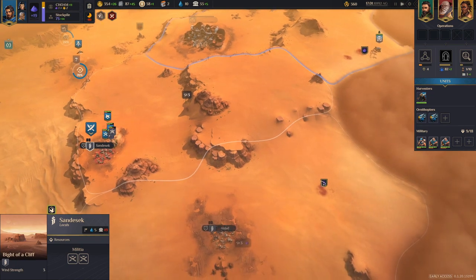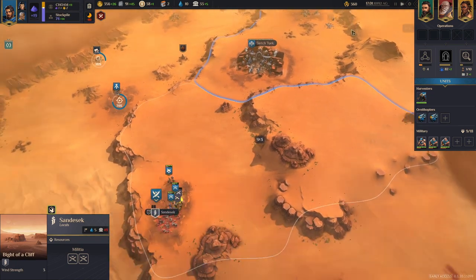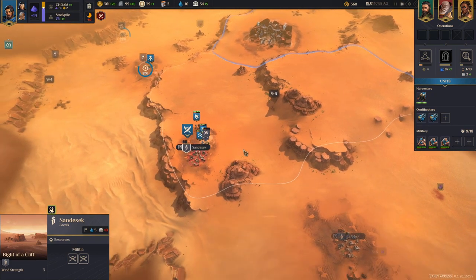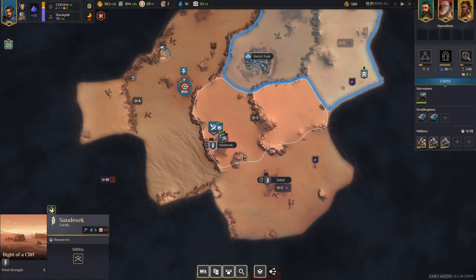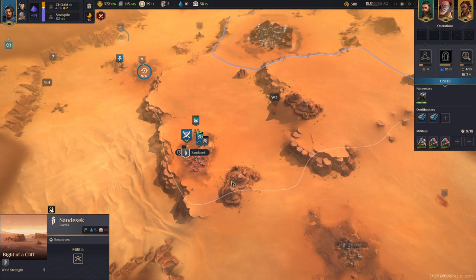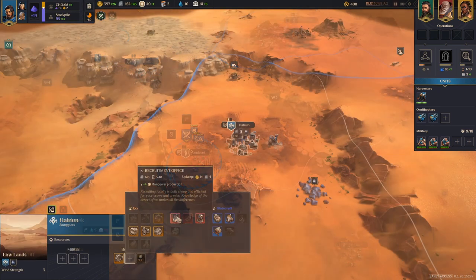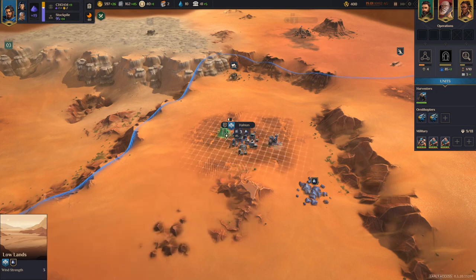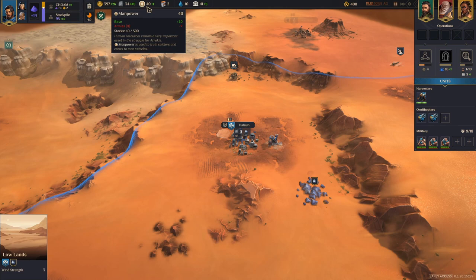Start expanding toward your second spice field as soon as you can after getting your second village, and grab whatever interesting zones are in between. Once again, try to stay away from zones next to enemy borders because that will make your life difficult. Meanwhile, build a Recruitment Office in whichever of your first two villages you haven't built a second building in yet. You are going to be very low on manpower with three units running, and that's what this building is for.